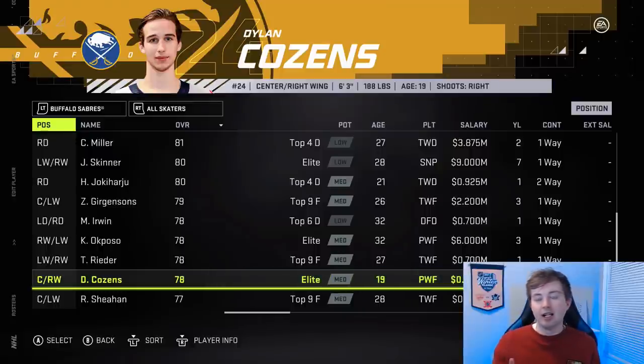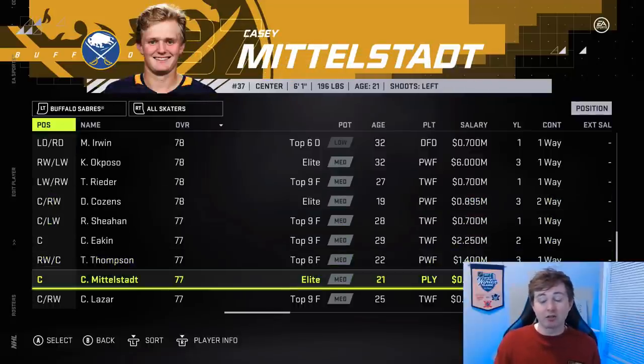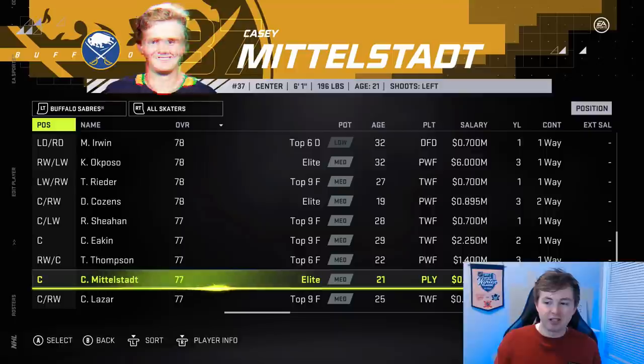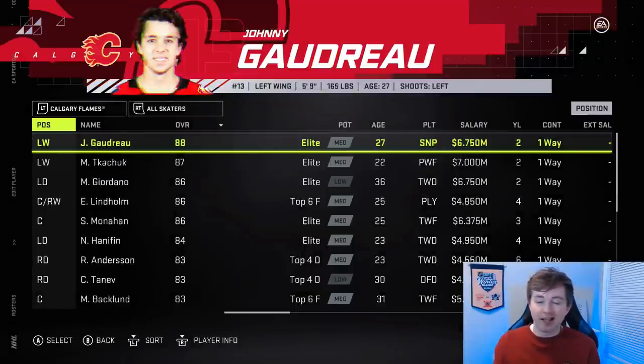Dylan Cozens got an upgrade on the last roster update — a small one. He's now a 78 medium elite; I believe before he was like a 76 high top six. Casey Mittelstadt dropped from 79 to 77 but still has medium elite, which kind of defeats the purpose. The rating was fine at 79, but they should have made him a low elite. Also, Sam Steel actually dropped one from 81 to 80 on the Ducks — I just kind of remembered that. He's going to grow anyways in franchise.